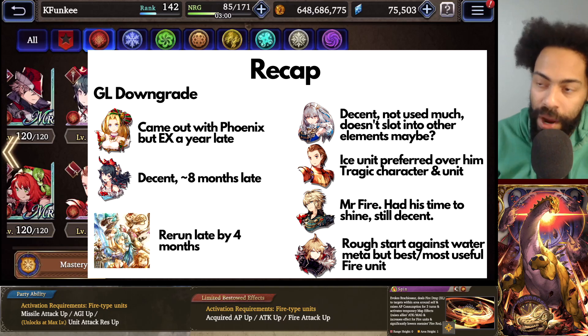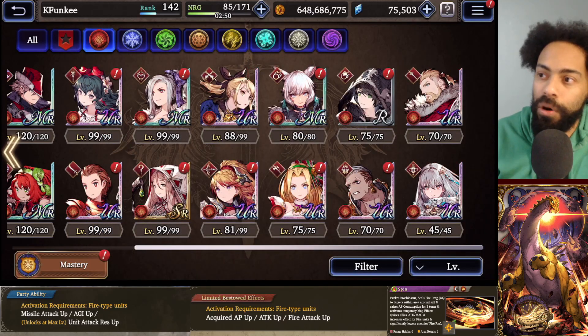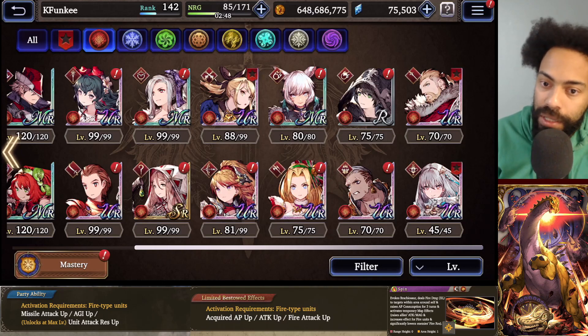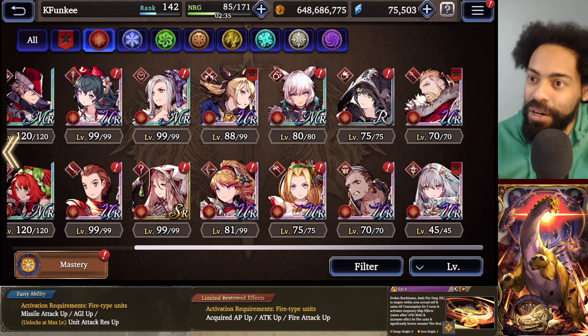Global in terms of fire support is doing way way worse than JP, but there is potential for it in the future. I just think maybe people are pulling for wind units - wind has been getting a lot of support lately - and people are just pulling for other units, and Goomies like 'yeah let's make more units for the people who are spending money.'